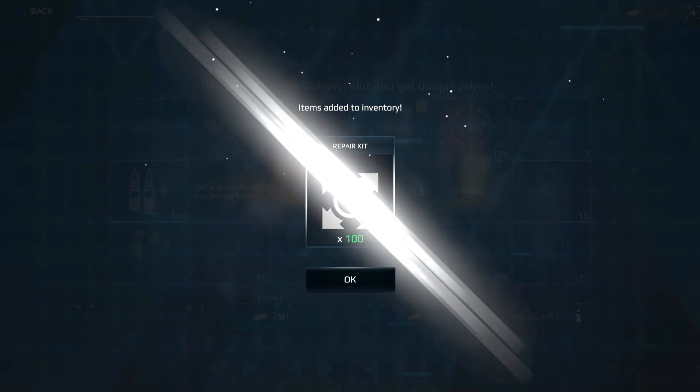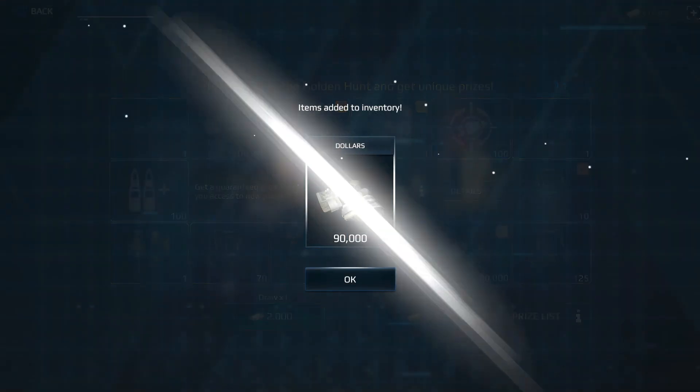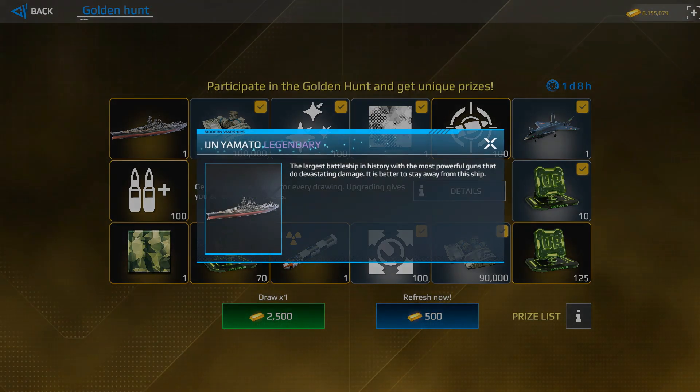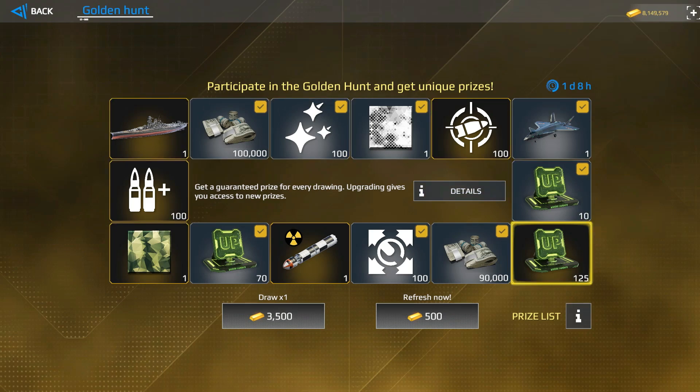We got 100 repair points, then some flares. It's getting too expensive — 1,500 gold bars, and the next one will cost 2,000 gold bars. It's pretty expensive in my opinion. We get the J20 jet. If you already have this ship you will receive 16,000 gold bars as compensation — that's what I want, but it seems like it will be really difficult. We get more upgrade points. I guess I've already spent more like 10,000 gold bars but we haven't received the battleship yet. We get it — and 14,000 gold bars.